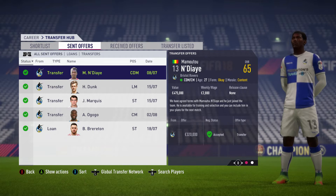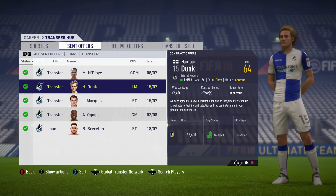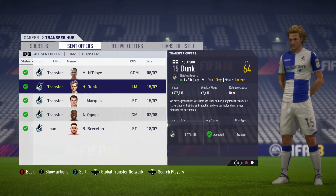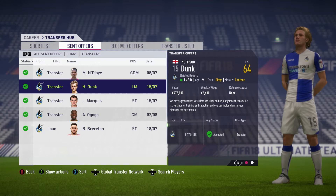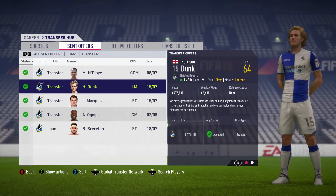Harrison Dunk for just under £500,000 from Cambridge United. The overalls aren't as high as perhaps people in this division would usually bring in, but he's personally tried and trusted by me — I've had him this year and last year and he's been fantastic. He can play left mid and left back, he's versatile, got a bit of pace. Looking forward to using him; he'll fit into the system on the left side.